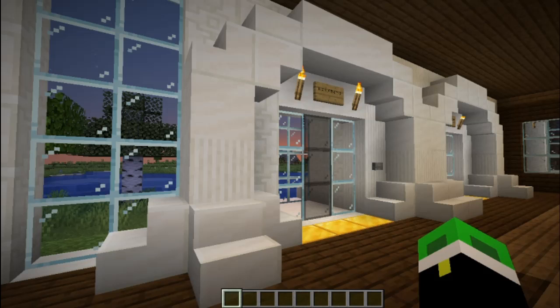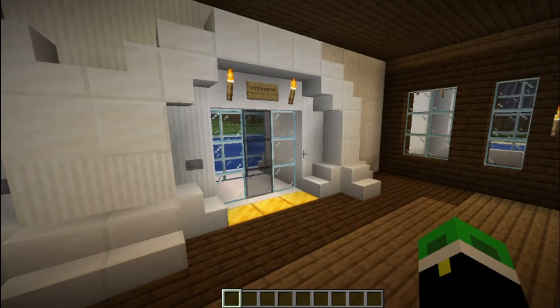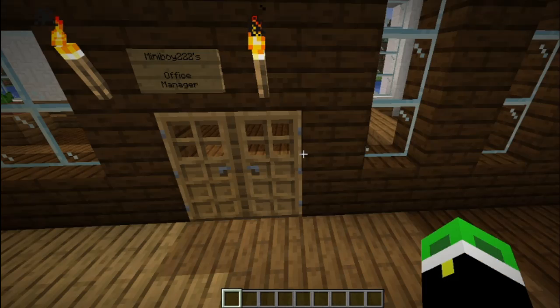I actually made this pretty cool lobby elevator thingy — it's what I usually see in hotel lobbies. I think it's pretty cool though. There's a button there. Same thing. I put a battle room because I thought it would be cool. Got the idea from a friend.